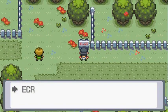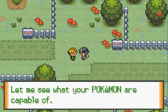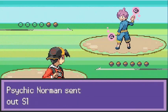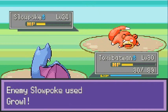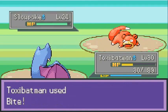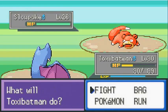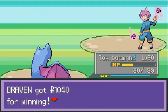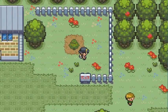We are on Route 39. This trainer asks what my Pokemon are capable of — a lot of things, buddy! Going up against a Psychic named Norman. Bite attack, bite attack — there we go. Kick butts, Toxic Batman! Critical hit, and Toxic Batman for the win!